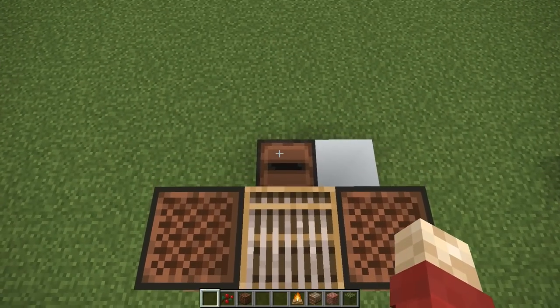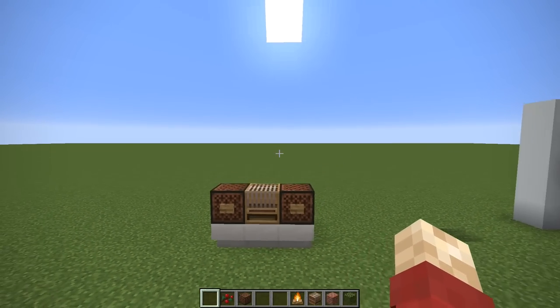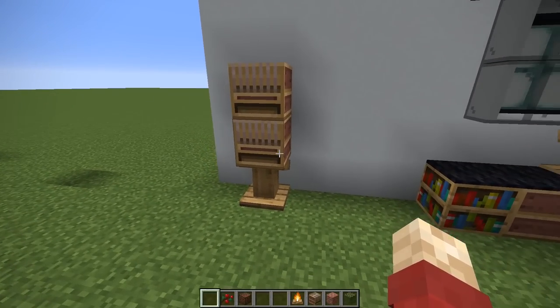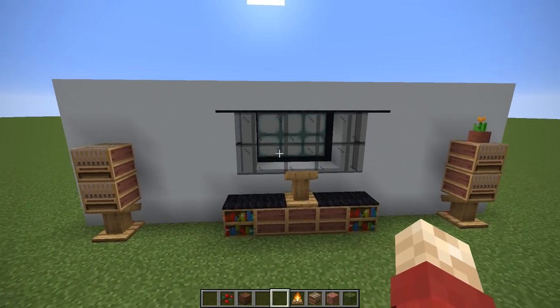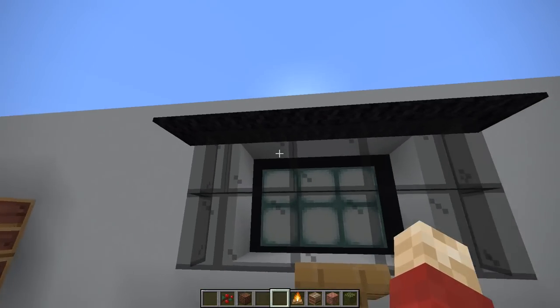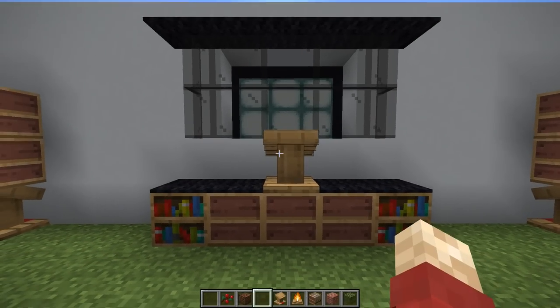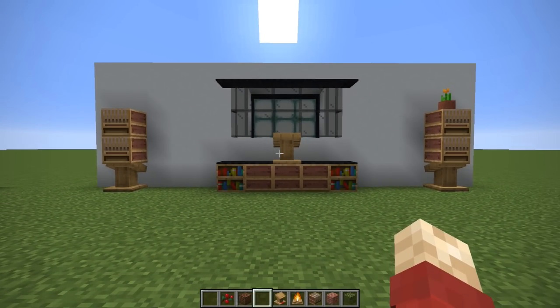You could even have a jukebox behind the radio so it can play music. Expanding on this idea, you can create some speakers using the loom block on top of some lecterns, and you can create a TV in a similar fashion using the lectern as a stand. Mix all those together and it looks like you've got a home cinema system.